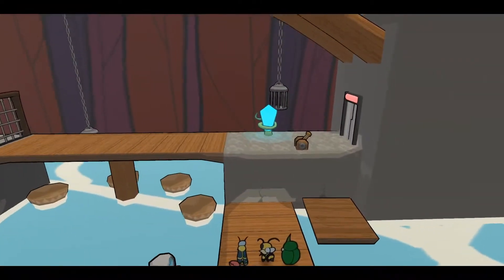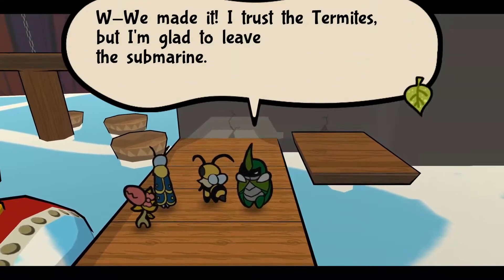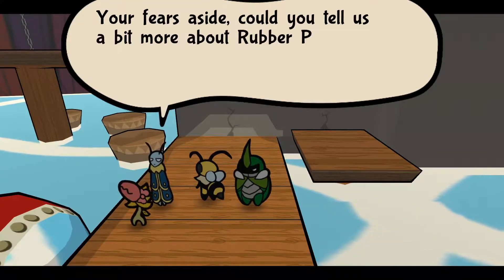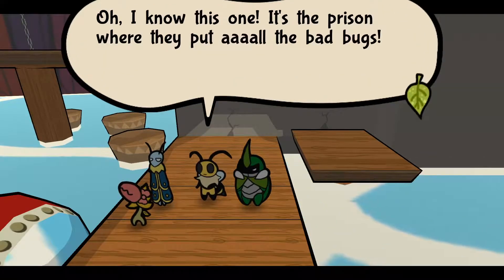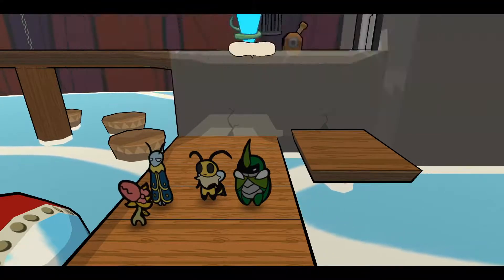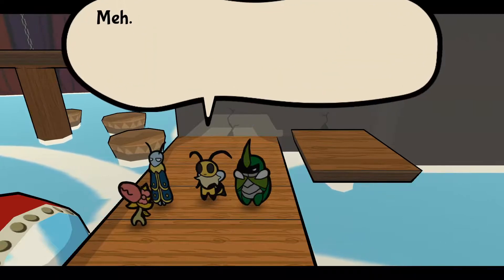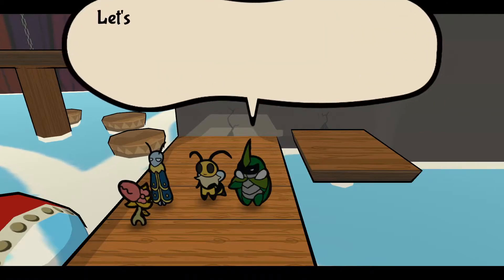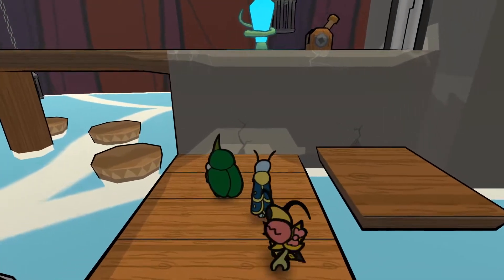This is a discovery. Whoa, this is very Bowser Castle. We made it! I trust the termites, but I'm glad to leave the submarine. 'Your fears aside, could you tell us a bit more about Rubber Prison? It's new to us.' 'Oh, I know this one — it's the prison where they put all the bad bugs.' 'Things got that bad after Elizant went to sleep?' 'So it seems. It's quite the secure facility.' 'The wasps taking over is quite troublesome.' 'Nah, we'll just snoop around and beat them up — it's what we do.'